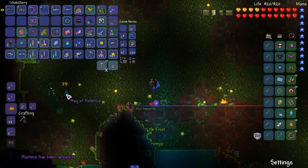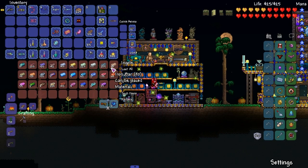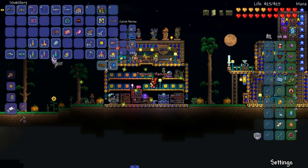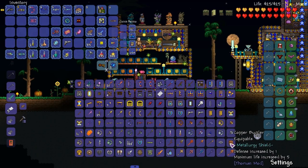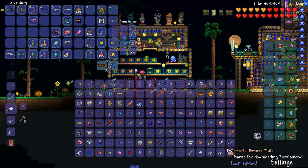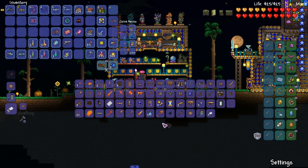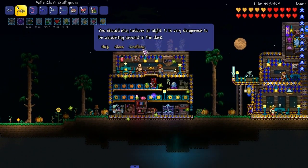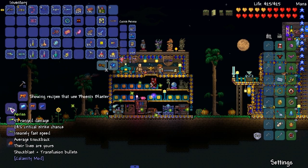Just a Phoenix Blaster — that's all we needed. I'm out of here. To craft this we need 15 iron for the Handgun to make the Phoenix Blaster. There's the Handgun, let's open this up and look for the Phoenix Blaster. Give me the Hellstone — there you go. Phoenix Blaster — boom! From the Phoenix Blaster, there's also a Cursed Capper — and Aries! I can make that!